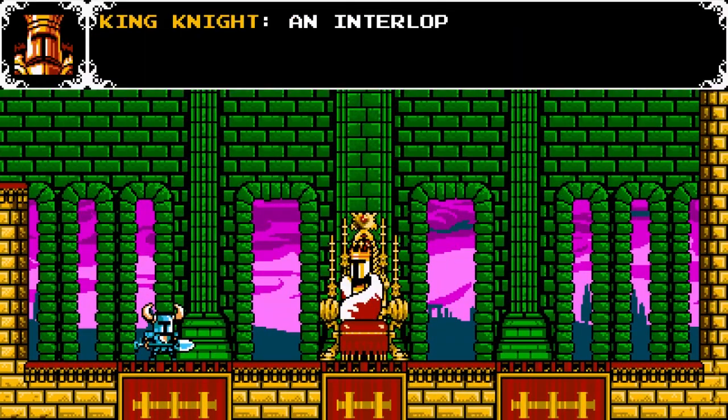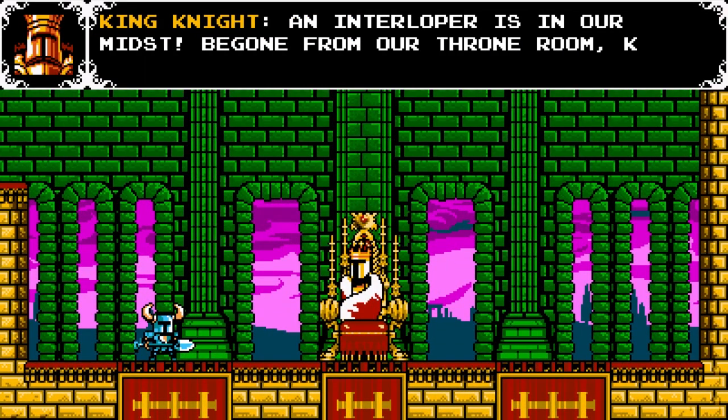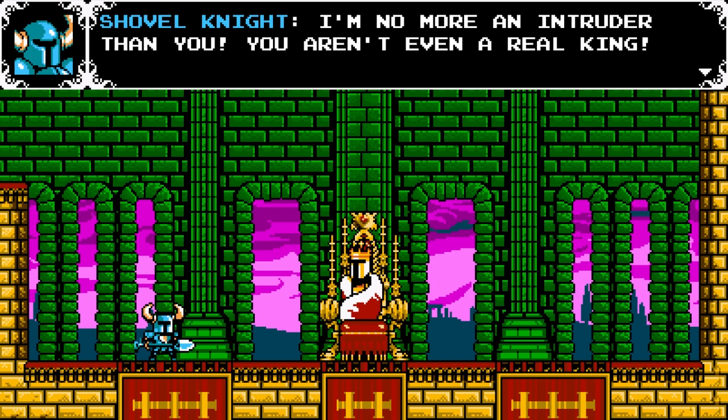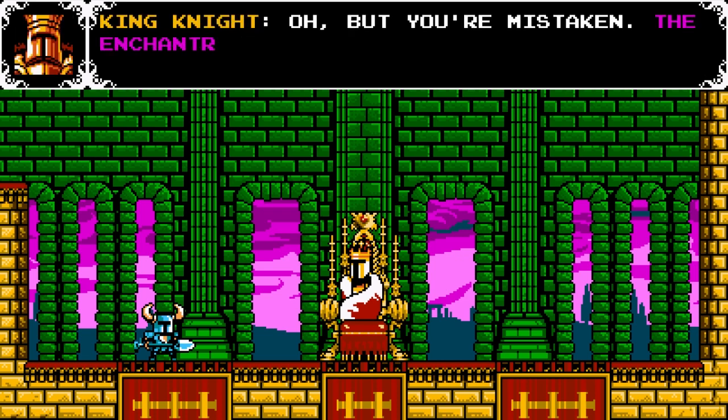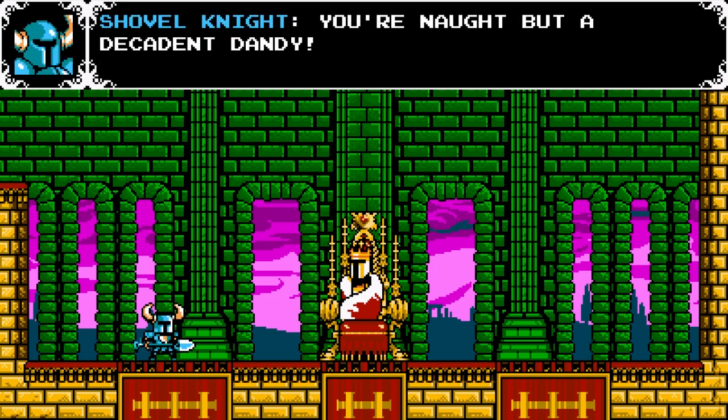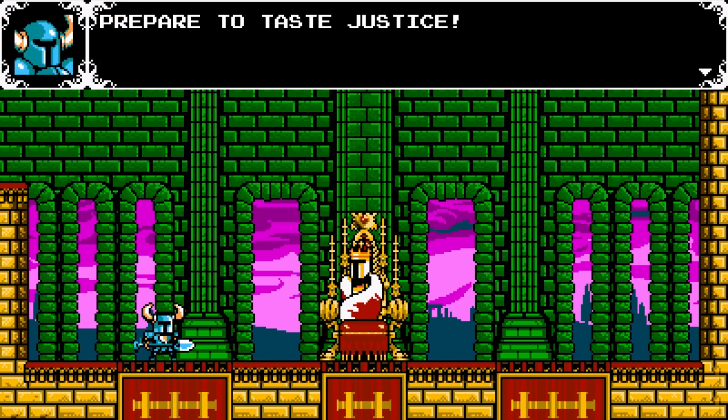This is the boss fight — King Knight! 'An interloper is in our midst, begone from our throne room, knave!' 'I'm no more an intruder than you — you aren't even a real king!' 'But you are mistaken! The Enchantress saw me for my fabulously regal self, and now all bow before me.' 'You're not but a decadent dandy! Prepare to taste justice — shovel justice!'